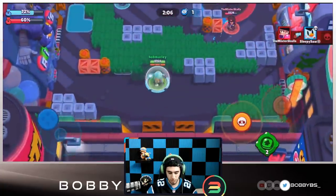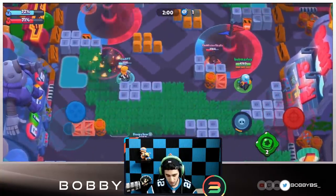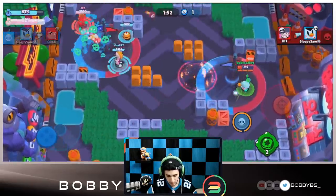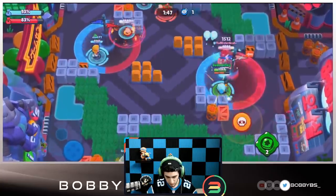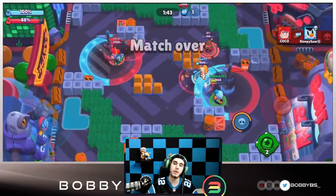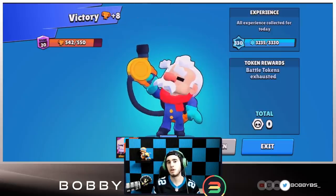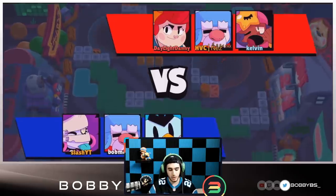Gale is really good as a support, so you want to just support your teammates - you're not really gonna do too much on your own. We use the super so the enemy doesn't regen health, giving us the health advantage. We take them out and get back on this zone. We have almost 50% - just need about 2% more - and there we go, we take the win! I hope you guys now fully understand how hot zone works.